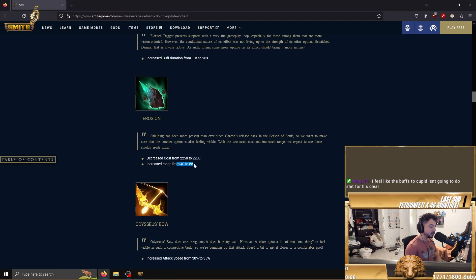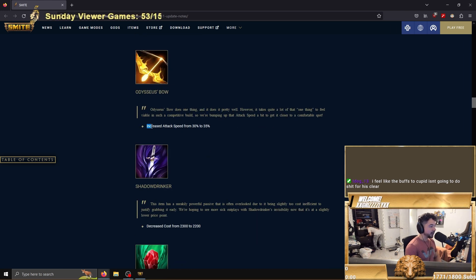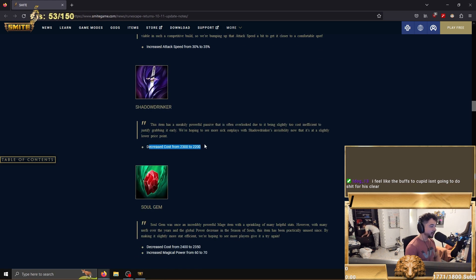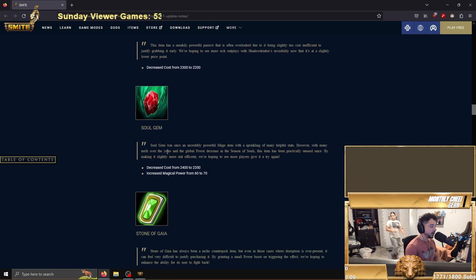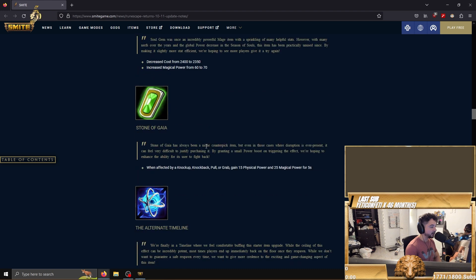Geb increased attack speed on the Arachne bow from 30 to 35 — pretty nice buff. Shadow Drinker: it's cheaper, yes it's nice, but it's not a core item, it's okay. Soul Gem — pretty big buff if you ask me. Ten power and 50 gold is a pretty big buff, especially because power is so sacred nowadays.